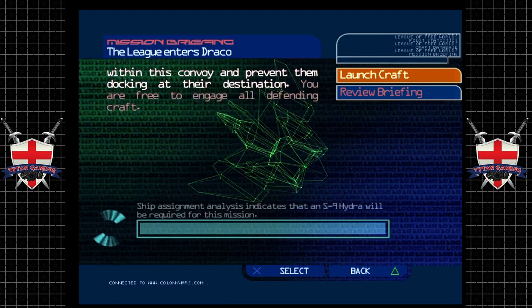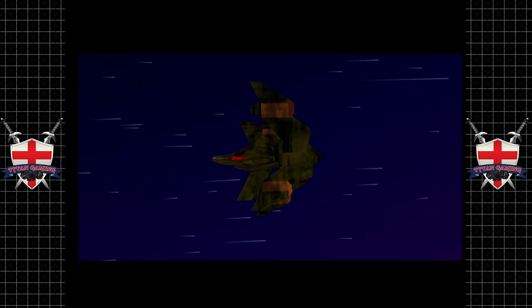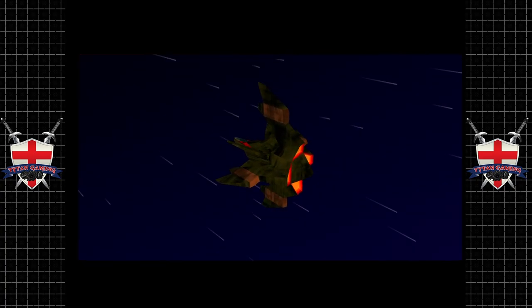Sounds easy enough. So we're pushing into the Draco system. At least we have a fairly decent ship here, so scatter laser will be the order of the day, I'm sure. I always loved these loading screens, especially the colours.